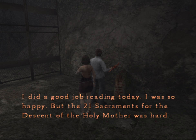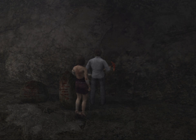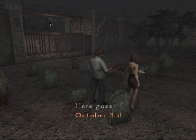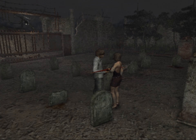October 14th: I did a good job reading today. I was so happy. But the 21 sacraments for the descent of the Holy Mother was hard. October 16th: Some important people came today. One of them — it's cut off, I can't read anymore. Da... Dahlia? I bet it was Dahlia. That's probably the important lady. Fucking Dahlia — do they ever just fuck off and die? October 3rd: I played with Bob again. I went even further this time. The writing fades out after that. I don't like that. That's not a good sentence.